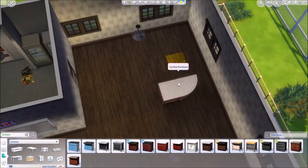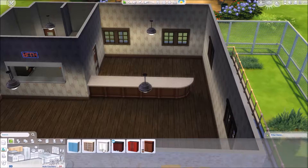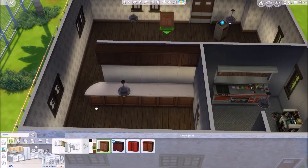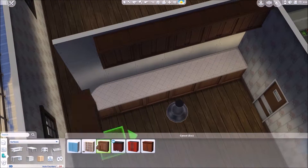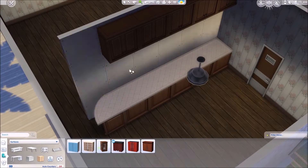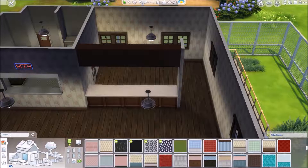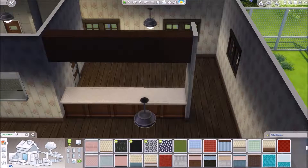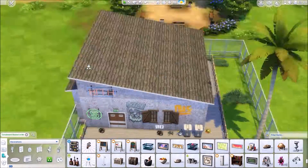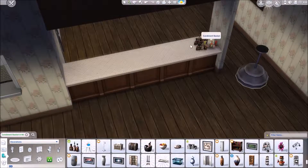I ended up just putting some counters down, using them as a kind of serving table where you get condiments — tomato sauce, mustard, and stuff like that. There aren't that many ketchup bottles in The Sims 4 surprisingly, but there are a few. The seats are pretty mismatched as well — the furniture doesn't really coordinate, it's all a bit mismatched, but I like it because it gives a story.